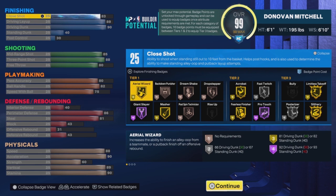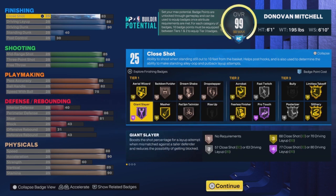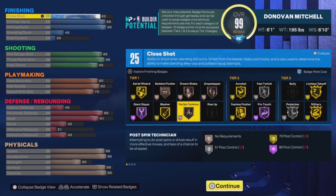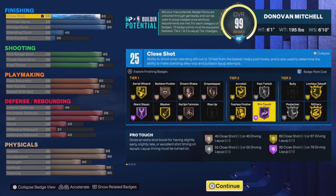For close shot, it's 82 — not too bad. I would definitely suggest you guys put your giant slayer on Hall of Fame, just because you're gonna go up against a lot of six-eight, six-seven, six-nine players, so the giant slayer is gonna help a lot. Pro touch is not a bad one, but if you guys use a layup meter — I don't suggest using a meter at all in this game — but if you want to use one, you definitely can.